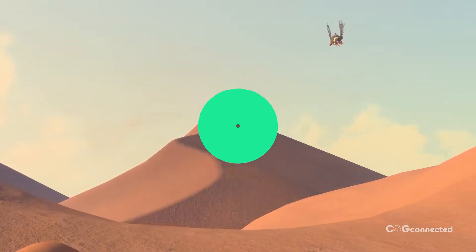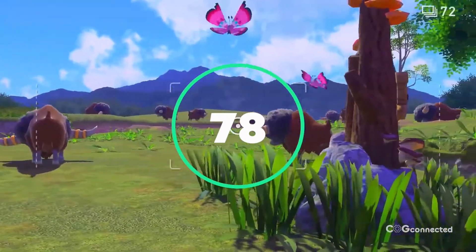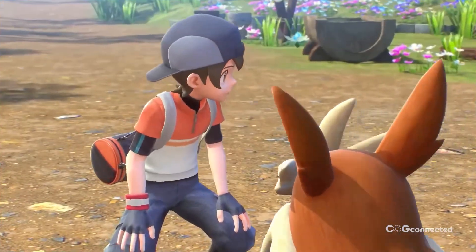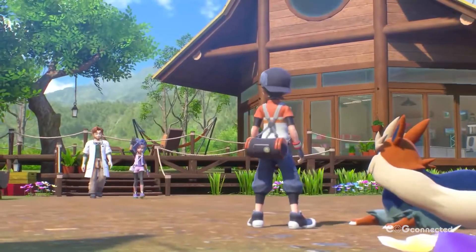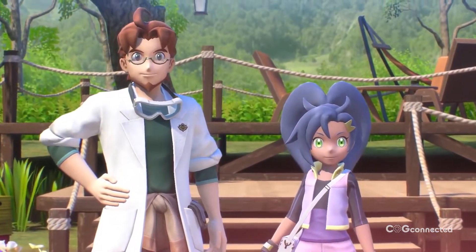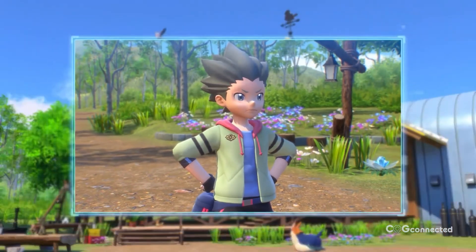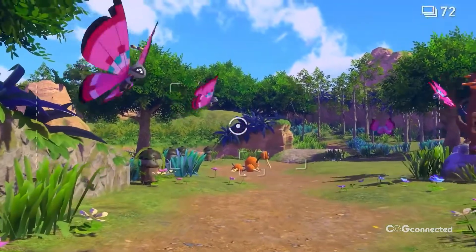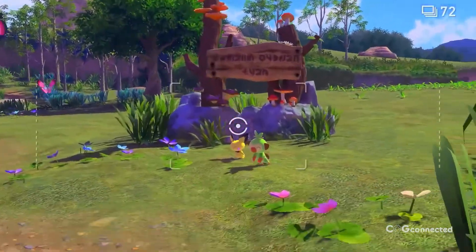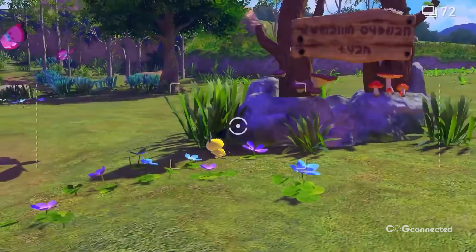New Pokemon Snap takes everything the original game did right and only adds onto the original, successful formula. It is beautiful and relaxing, while being frantic and fun. There is an almost overload of things to see and do on each stage, with plenty of challenges to complete. Seeing your favorite Pokemon come to life is an absolute treat, but making the game bigger and better while adding certain limitations feels like a recipe for artificial longevity.